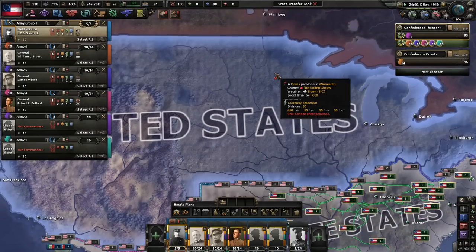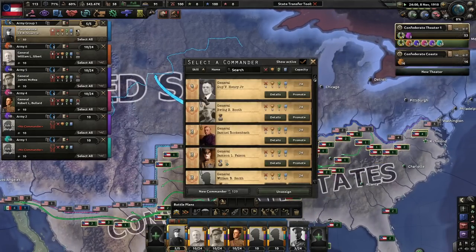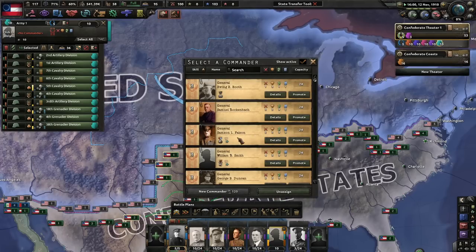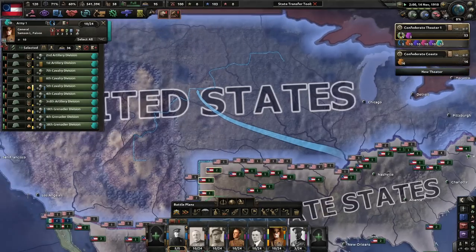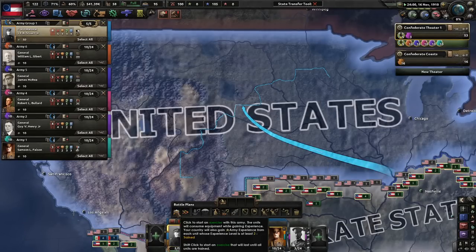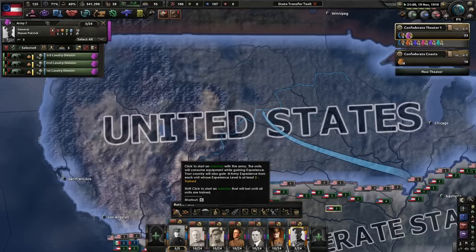It's almost 1911, very nice. We will train these guys. But first let's get a couple more generals - Guy, and Samuel... Samson! Very cool. Go ahead and train guys, grab us that army XP. We love it.